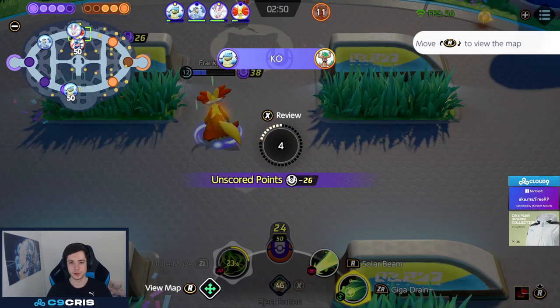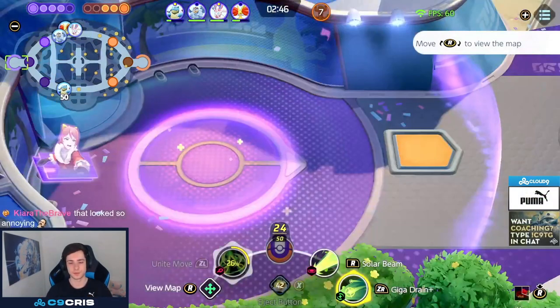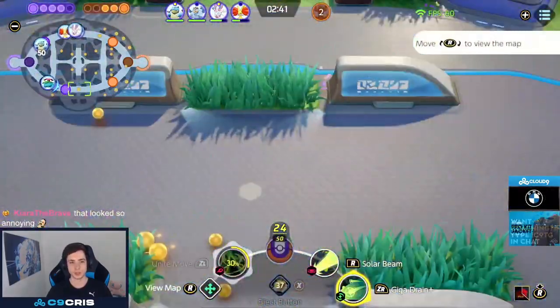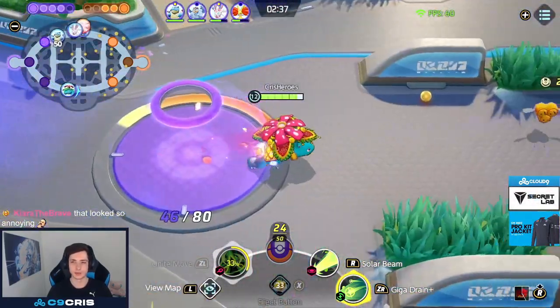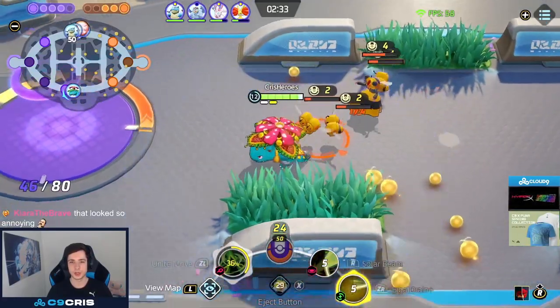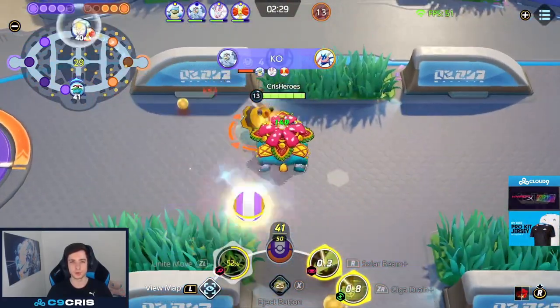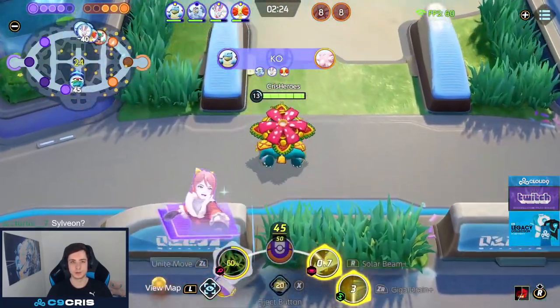Pretty bad. I need to farm my Unite move up now — I'm only at 25%. I should have just died there. Often it's the better play to just die and not use a Unite move, because Unite move is so much more valuable than just being alive sometimes. But the bees are luckily up, and every single small bee gives you energy recharge on your Unite move. So whenever your Unite move is not up, just try to look for bees instantly. You can already see we're already back to 60% — very, very fast.